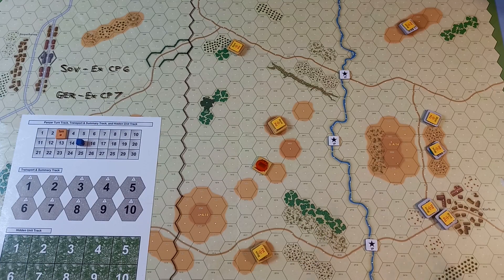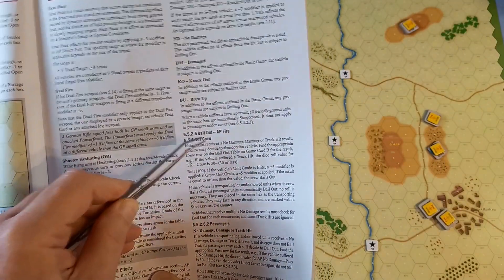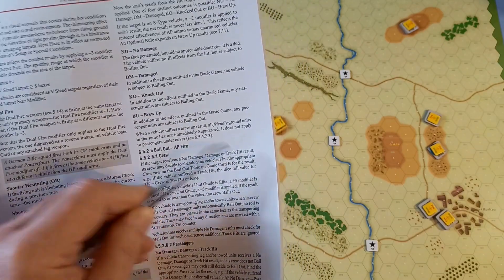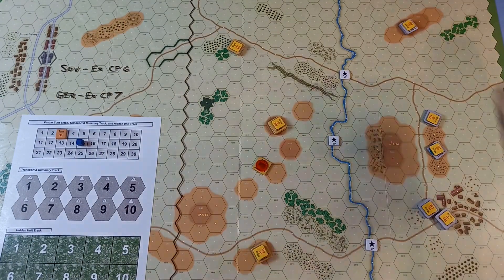I also moved this one too far — I went a bit bonkers and used its path movement allowance. So I've rewound that unit's movement from the beginning and placed it here instead — one, two, three, four — that's now a legal move. And lastly, the unit whose turret was damaged in the last video has to do a bailout check. We are using that rule — for the crew, if the target receives a no damage, damage, or track hit result, its crew may decide to abandon the vehicle. So we'll do that before we start.